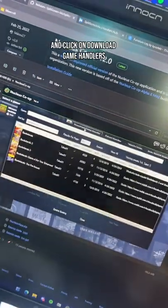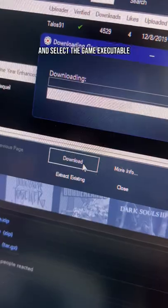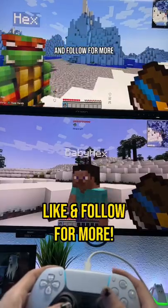Now just launch Nucleus Co-op and click on Download Game Handlers and search the game you want to play split-screen. Then click the Download button and select the game executable. Now just set up the split-screen how you want it and you're playing split-screen for that game. Like and follow for more.